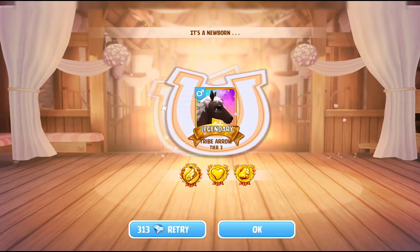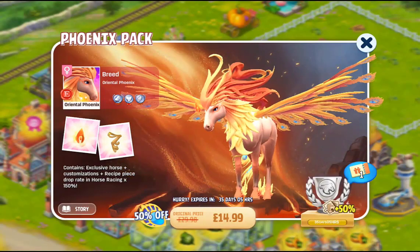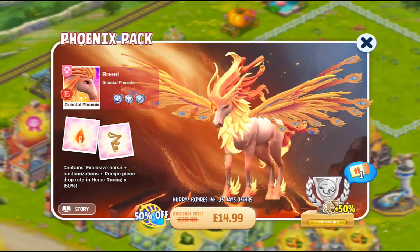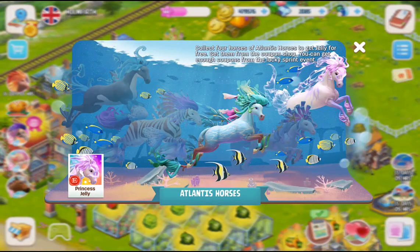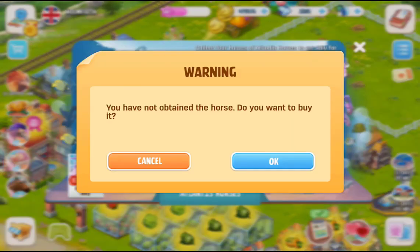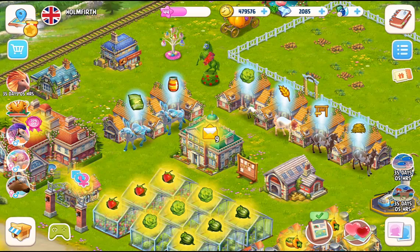Here is the Oriental Phoenix — this is a gorgeous, just wow-looking horse. To get the Jelly for free, you need to collect four Atlantis horses; you can get them from the coupon shop, and you can get enough coupons from the Lucky Sprint event. We've already got Jelly Princess — we already have one of these horses. We can't view them here in this screen, so we might have to find somewhere else to look at these horses, because right now clicking on them doesn't give you the option to view them.